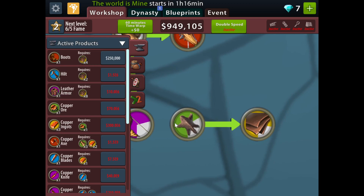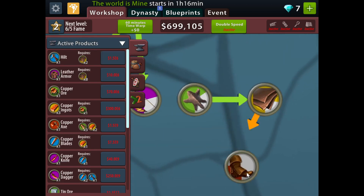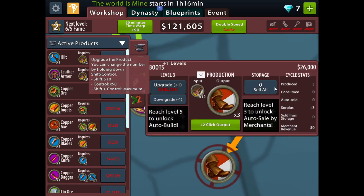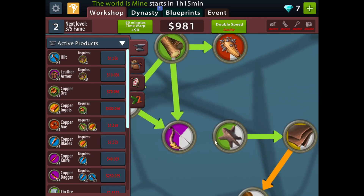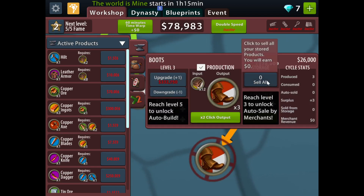Then you get a new production line: rawhide, then leather, and then the boots that I just bought right now. Let's upgrade it a few times, and the later stuff gives you much more money than the early stuff.